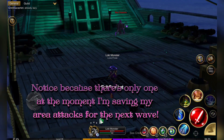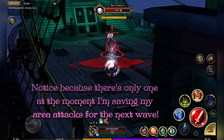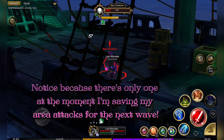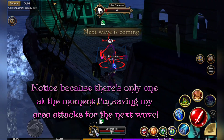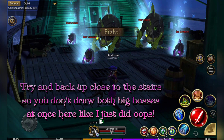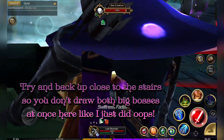I only have one mob left at the moment, so I'm saving my area attacks and only using my light attacks so I have them for the next wave. It can be a little hairy, especially when you make a mistake — I meant to back up closer to the stairs.